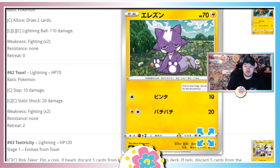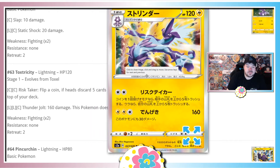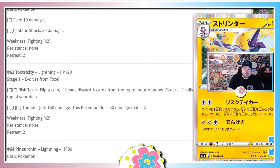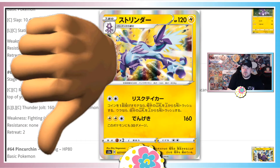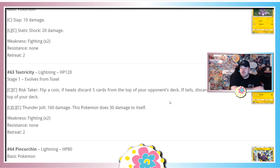Toxel is the baby Pokemon — Slap for 10, Static Shock for 20 — but it evolves into Toxtricity. Risk Taker: Colorless Colorless — flip a coin; if heads discard five cards from the top of your opponent's deck, if tails discard five from yours. If Glimwood Tangle comes out in the set there may be ways to manipulate this coin flip and make it a deck concept. I'll say it's meh, but leaning closer to bad. Let me know in the comments — the set hasn't been very generous so far.